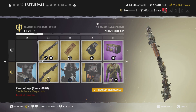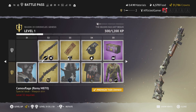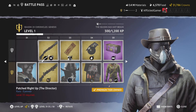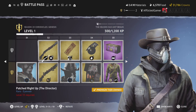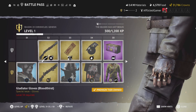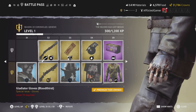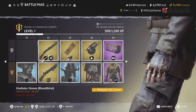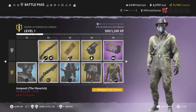Camper's delight skin right here — camouflage for the Remy M870, absolutely wonderful shotgun. From there we've got patched up the director — so we've got an eye patch to go with whatever outfit you choose. We have another set of gladiator gloves, these ones are bloodthirst. They always get better the further down the pass you get — bloodier, just something to make it cooler.